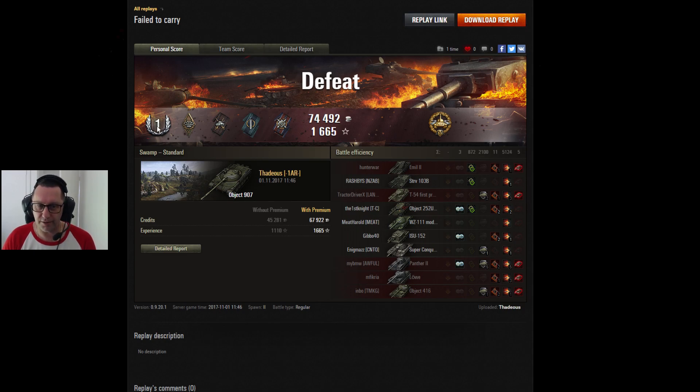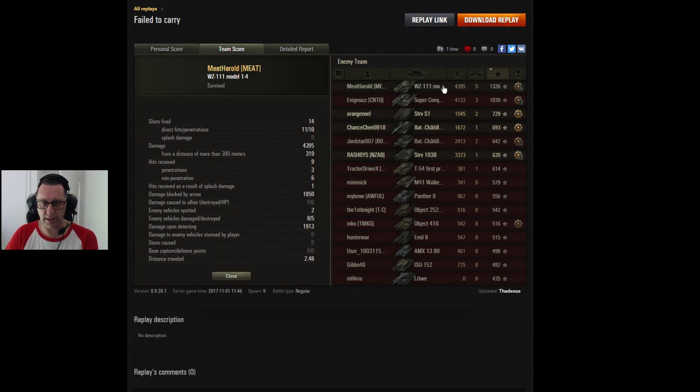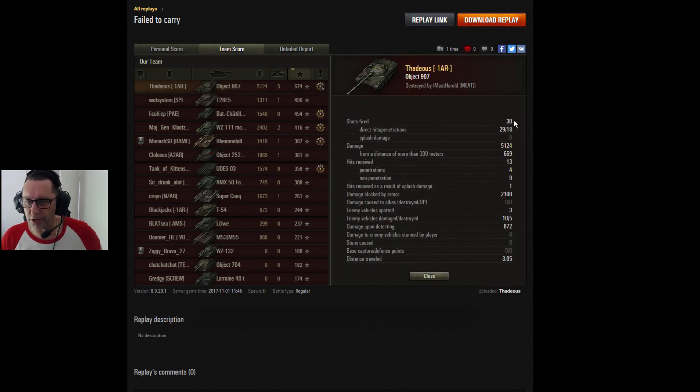He didn't do too bad — a first class mastery badge. Bruiser, Metal, Duelist, Fighter, Fire for Effect. I reckon if it was a win that would have been an ace. High Caliber for carrying the hell out of it — 5,124 damage done, five kills, 674 base experience. This WZ on the other team certainly had a good game — that's the tier 9. Not too bad at all: 30 shots fired, 29 hit — who said Russian guns aren't accurate? Only 18 went through but he still did his job. 5,124 damage, blocked 2,100, got some assisted damage as well.